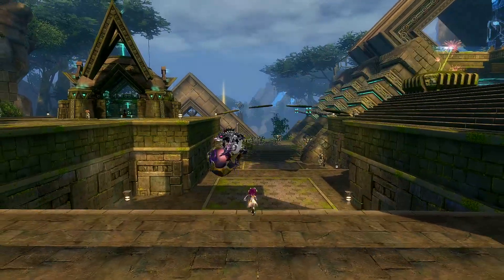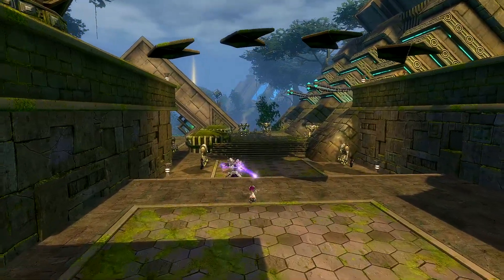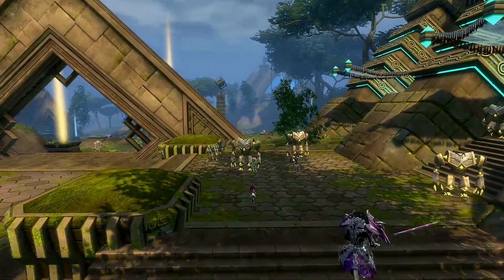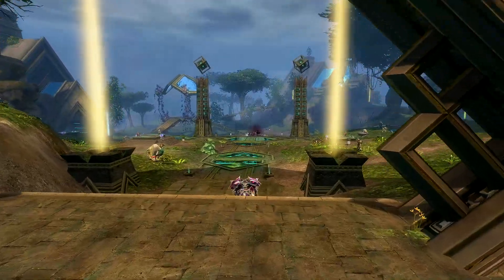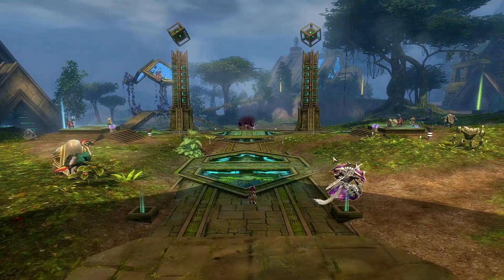Asuras start in the region of Soren Drar in the Metrica Province zone, which is located in the Maguuma Jungle region of the world. Services here are in the Akk Wilds. The capital city for the Asuras is Rata Sum and is located southwest of Metrica Province. To get there, however, you need to enter the portal right behind you when you spawn in Soren Drar.